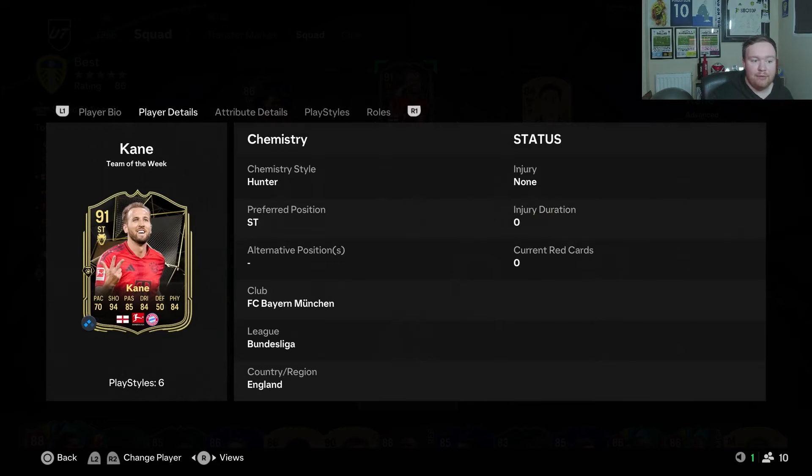For 127k, definitely, if you're doing a Bundesliga team, use this card — especially if you've got his gold card. If you've got his Road to the Final, that's obviously better; it's got 80 pace. But don't think this card's awful because of his pace. He's actually a fantastic finisher. That being said, leave a like and subscribe.